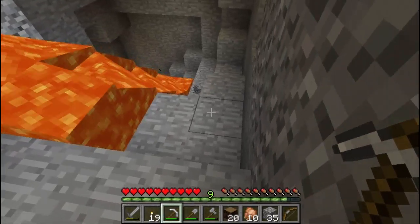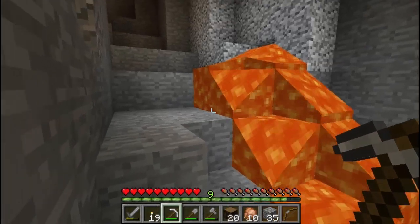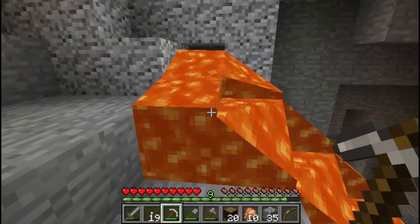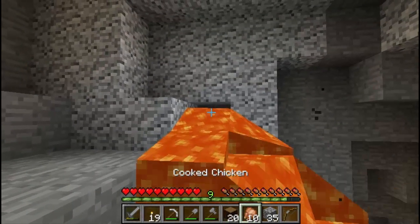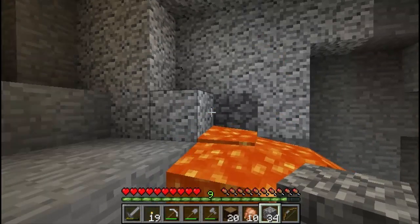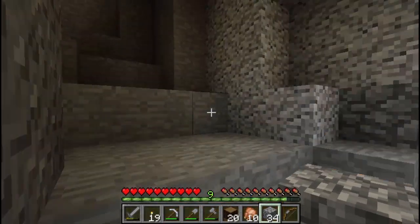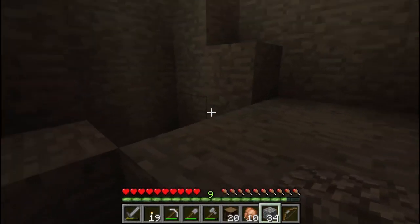There's lava, and we have to be very careful with it — it's going to block us going down there. The interesting thing about lava is, if you can find the source block and pop another block in its place, the lava just goes away. So we'll wait for it to drain down to the bottom and explore that area afterwards.